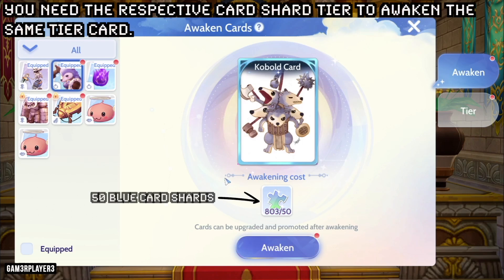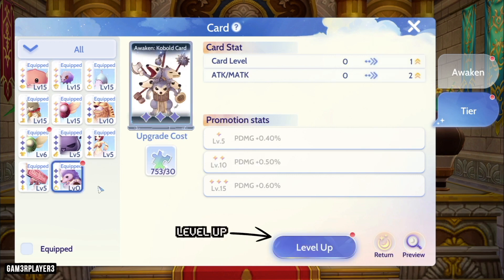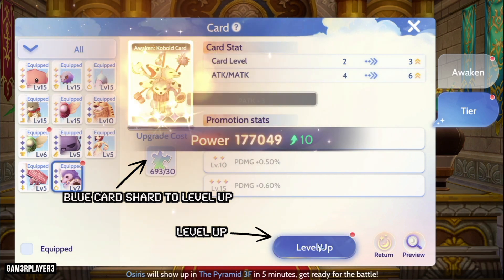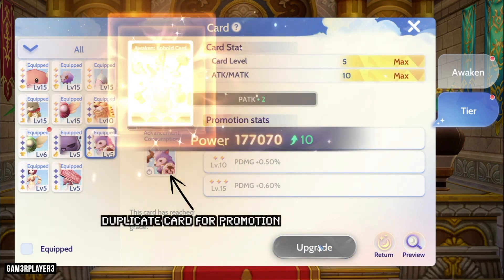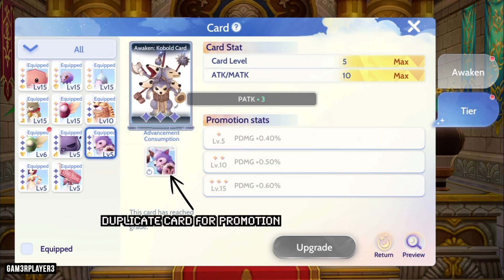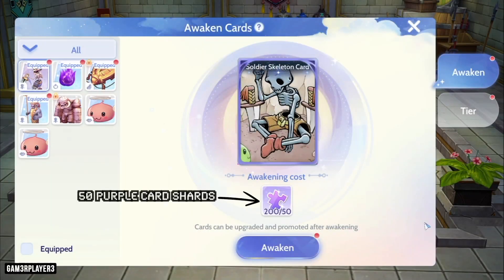You can upgrade a card by first awakening it. Depending on the card tier, different types of shards are needed, and you will need 50 shards for awakening. Once a card has been awakened, you can level it up to level 15. Every 5 card levels, you will need to promote the card using a duplicate copy of the awakened card. The only exception is when promoting purple cards, which require a number of purple card fragments obtained by dismantling any purple card.